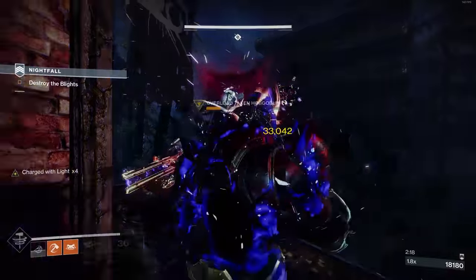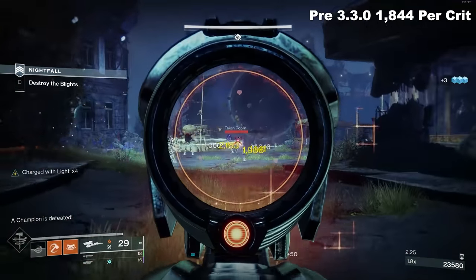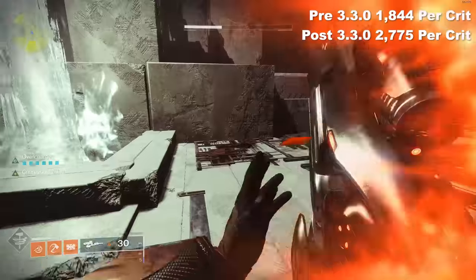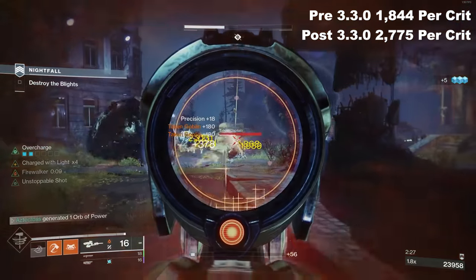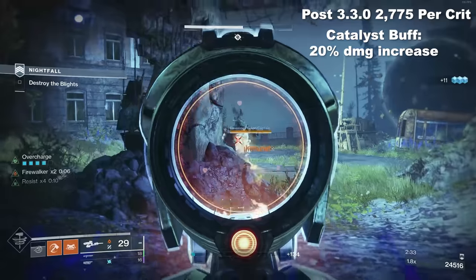Going over pre-values: before this season, Vex Mythoclast per crit in its fusion rifle form was only hitting 1,844 damage per crit on a target. This jumped up by 50% to 2,775. I just want to point out how big of a buff that actually is inside of PvE, especially considering we have infinite primary ammo. The catalyst itself is an extra 20% damage on top of that, which is really nice.